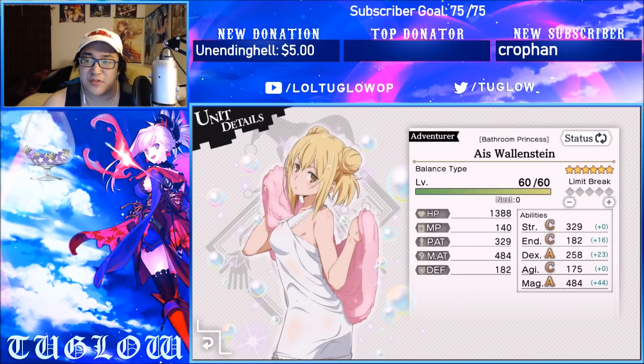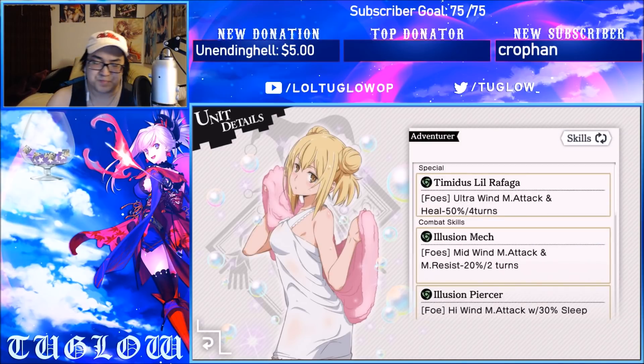Starting off, Bathroom Princess Aiz Wallenstein is going to be a balance type character — a jack of all trades, not really a master of anything. None of her abilities are E or D rank; they're C or higher — so hey, C's get degrees. She has 329 Strength, 182 Endurance, 258 Dexterity, 175 Agility, and 484 Magic, with 140 MP, 329 physical attack, 484 magic attack, 182 defense, and 1388 HP. We're looking at her base form.